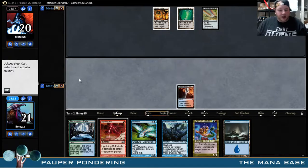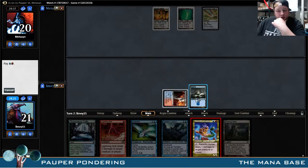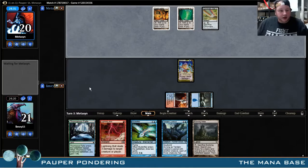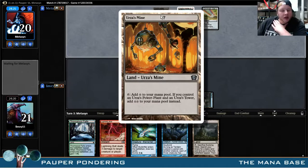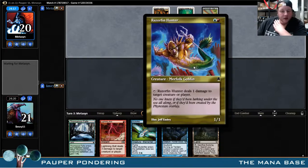He doesn't quite have Tron yet. I think we just want to get the Razorfin Hunter out — that is our best course of action here. He's using these really bad Tron pieces, too. If you use 8th edition Tron pieces, I don't know, man. Mom didn't give you enough hugs when you were a baby, I guess. He's got the right Chromatic Star, though, that's very important. This Razorfin Hunter just gets me every time, it's so ridiculous.